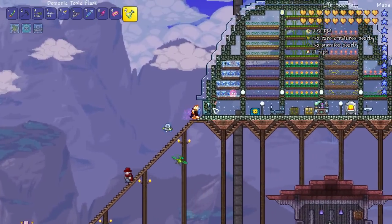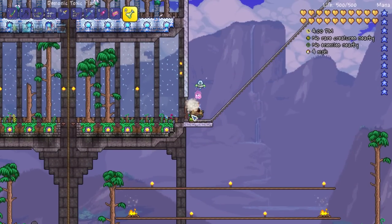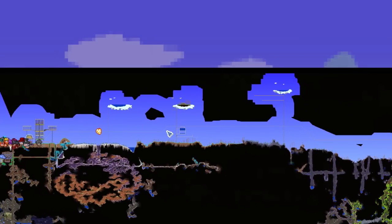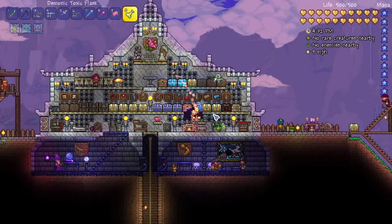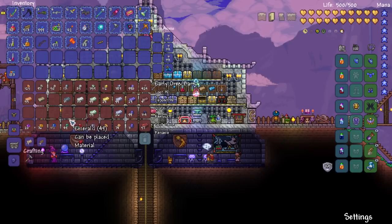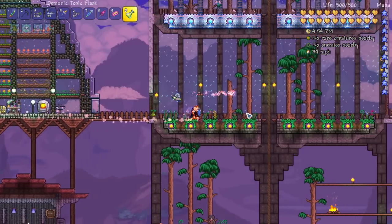I want to go fight against Duke Fishron. To do that, I need to take the truffle worms as bait and go to the ocean. I set up something over at my ocean biome. I also set up this big mine cart system - this thing is huge. You can use the control quick-place thing; if you press control, that'll make it a little bit easier. It just goes all the way over to the ocean area. You can actually make an even better mine cart that goes faster - it just takes some iron or lead and some wood.